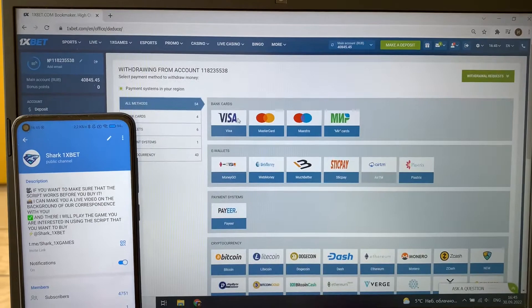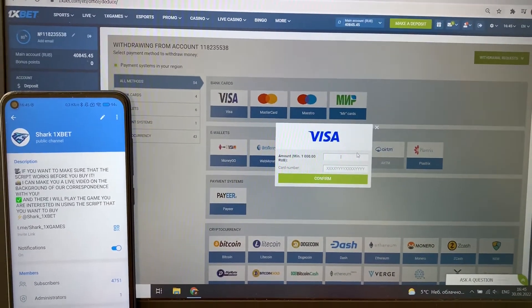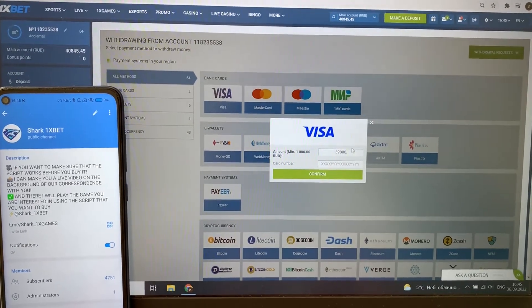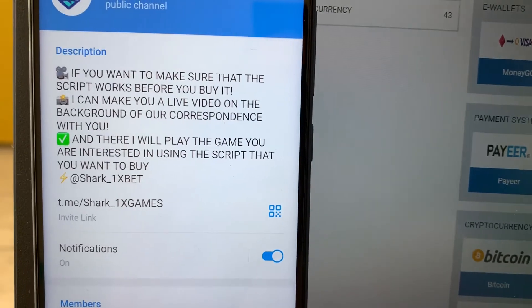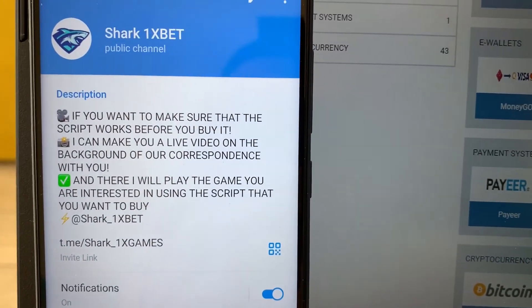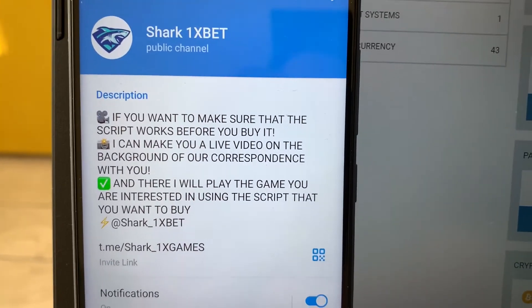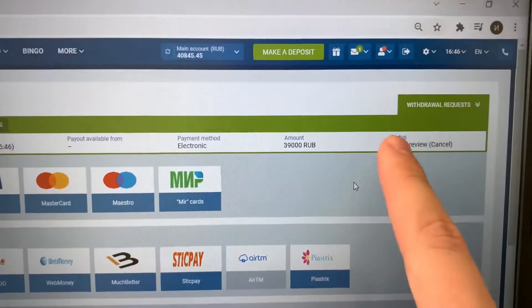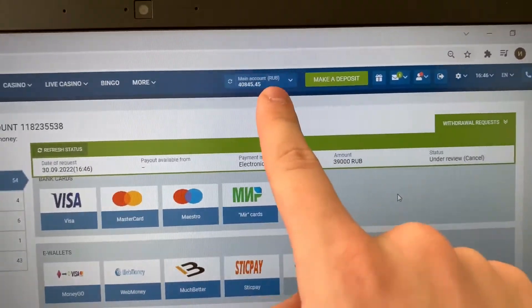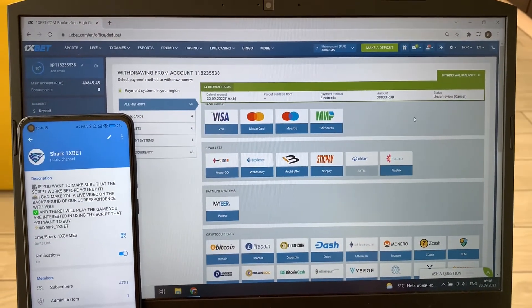I withdraw funds and I withdraw it to my Visa card. Subscribe to my official Telegram channel guys and write me here if you want this real working script, real working hack for Onyxbet for Wilber's gold game guys. Press confirm — and now we wait when status changes to approved and money comes from Onyxbet wallet to my Visa card. It's quick — just wait one or two minutes.